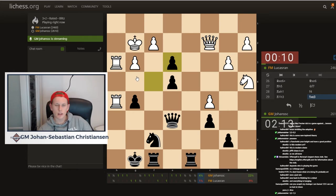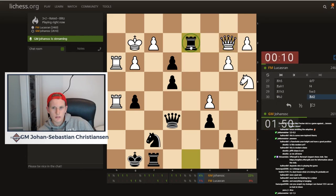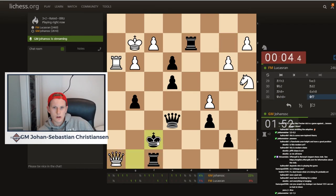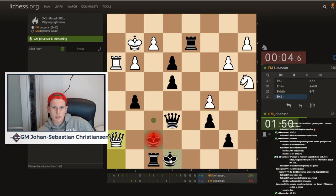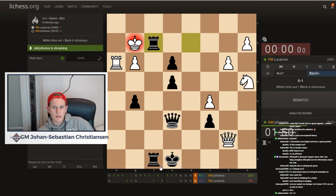Takes queen g4. He just wants to mate. Rook d2, rook h8 takes, queen takes, king f7. I don't see the mate at all. Maybe I'm just blind, but I don't see it. And now just king h8 — and then check, checkmate. Okay, that is mate.